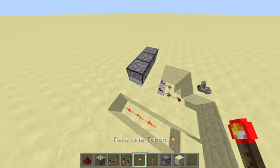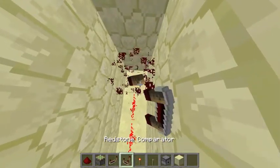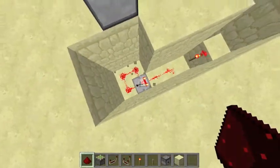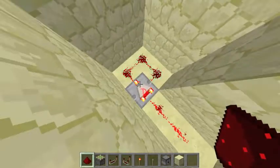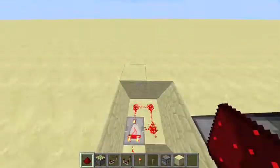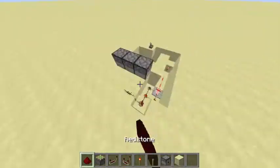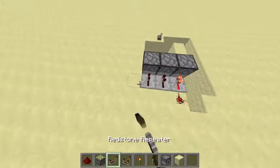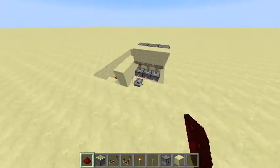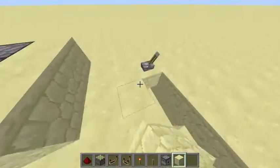Then where that redstone is, place a block and put a redstone torch on it. Then put a comparator with the redstone going into itself, so it flashes. Put the comparator on this setting so it flashes and makes that really annoying sound, then go up and put repeaters so it flashes. Then cover it all up.